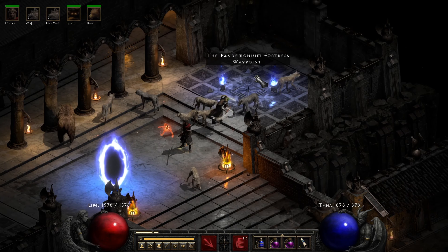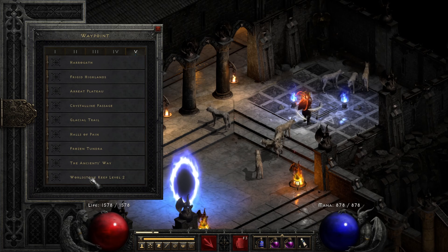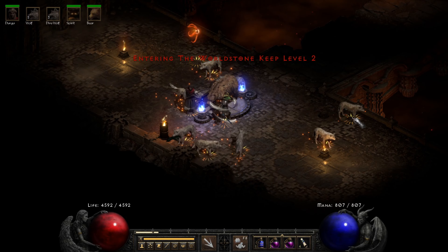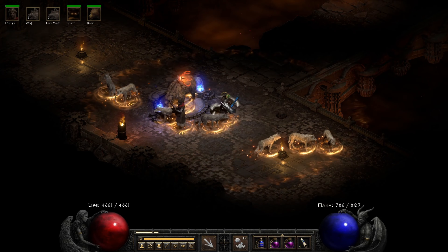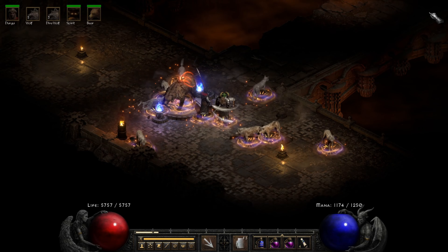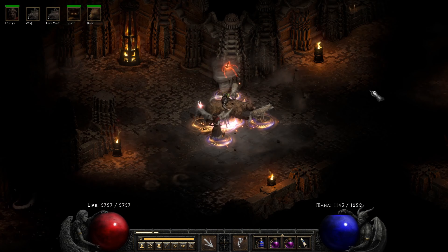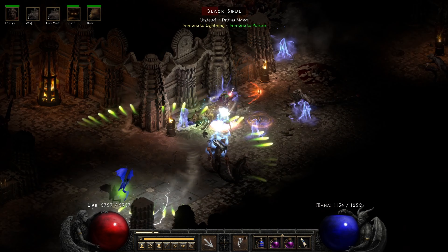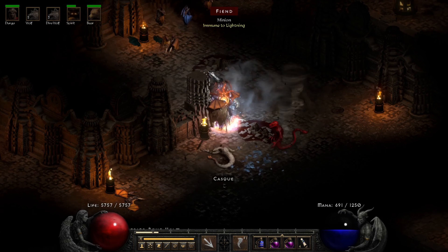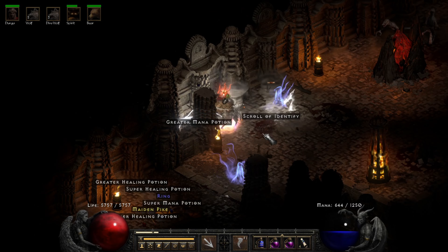Next terror zone is Dark Wood — unfortunate that while I have time to record, there's not necessarily any great terror zones available. I'm going to do Worldstone quick and then Cows, and then I'm going to try to get into multiplayer games to show you some Players X action, where X does not equal 1. Because Dark Wood is an undesirable terror zone, maybe we'll even get to hit that up on multiplayer. But for now, a quick Worldstone run to show you how that goes.